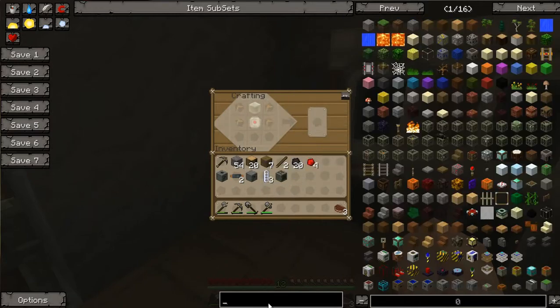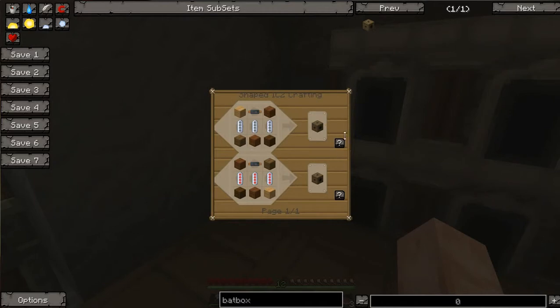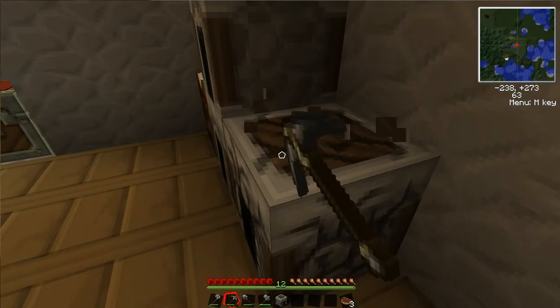Alright, so we're almost there. We need one more tool now: the bat box, and then we can get to the nitty gritty of what all this does. So, bat box. Now I'm just going to pick up all these things since I want to put the machines on this wall.